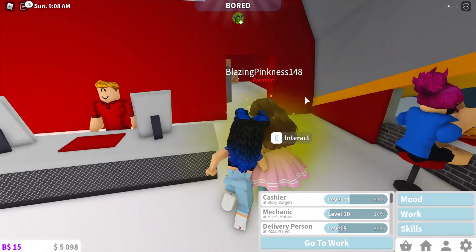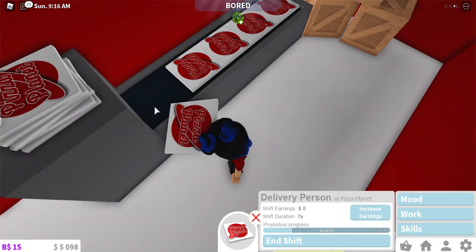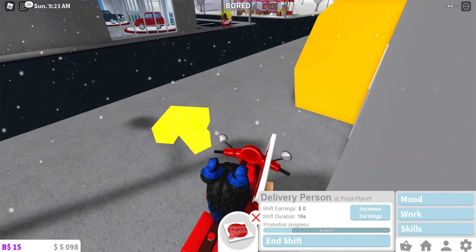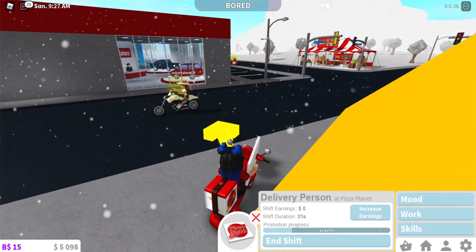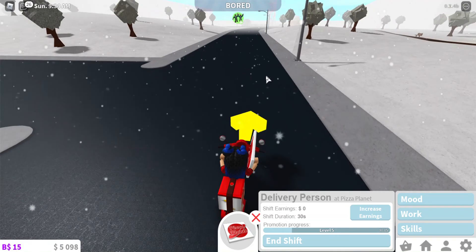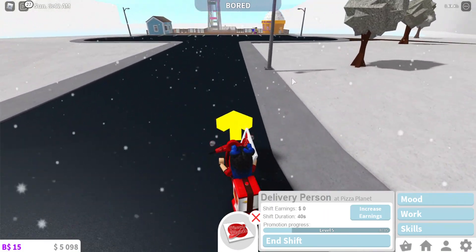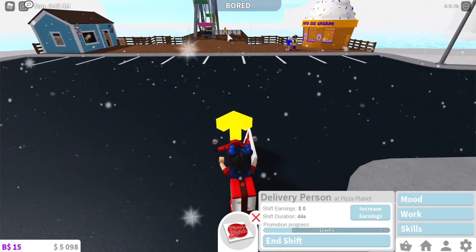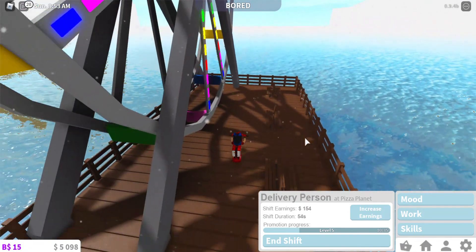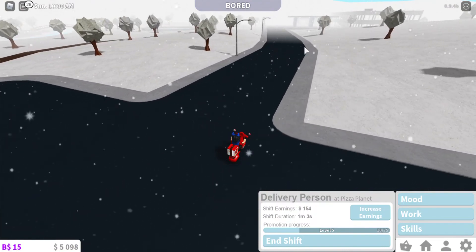Now how to do the deliverer job: step into the room on the right, grab the pizza from the conveyor belt, then pick it up. There'll be an arrow - grab one of the bikes and just follow the arrow until you get to your customer. Note: I do not recommend doing the delivery person job on an iPad because it's too far to drive.